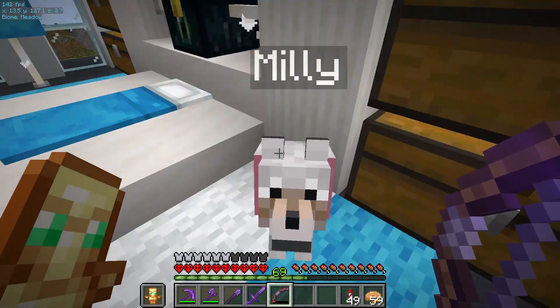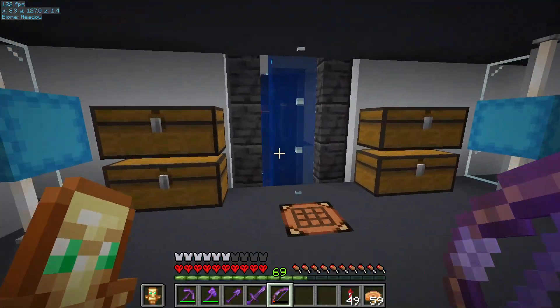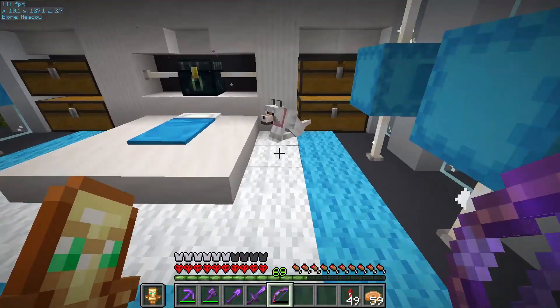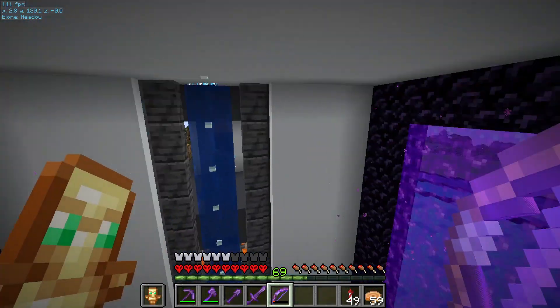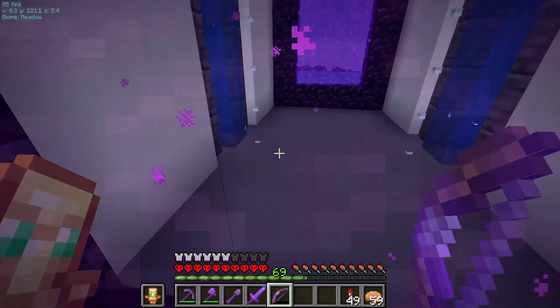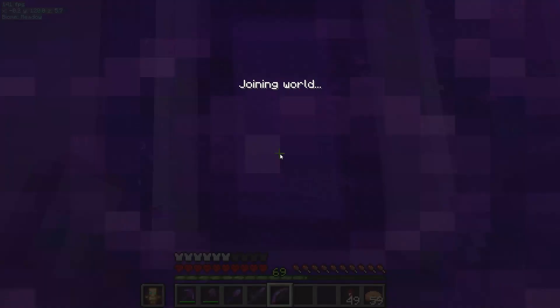I also picked up my homegirl right here, Millie. This is my ride or die since like day 920 or something like that. I brought her up here and gave her a little pink collar and she's very cute. So let's head to the item storage.